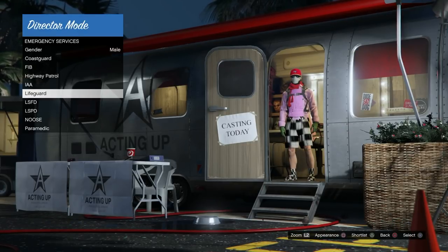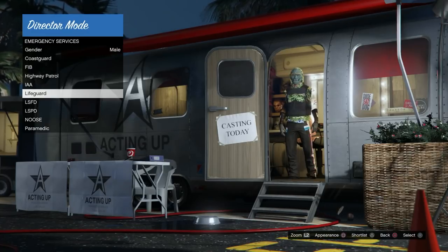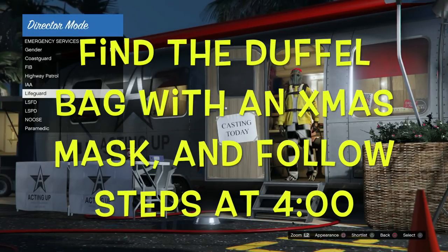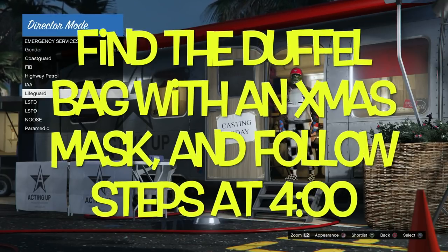Once you can scroll through outfits, start hitting Square on PlayStation or X on Xbox to randomize them. You need to find an outfit with a christmas mask and a duffel bag — that's what you can bring online. It's a downside if you don't have Save Wizard, since with Save Wizard you have the outfits right on the shortlist ready to go. If you don't want to pay the 60 dollars for Save Wizard, scroll through outfits manually until you find a duffel bag with a christmas mask, then continue with the glitch as shown at the beginning.